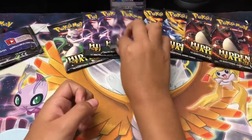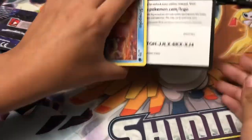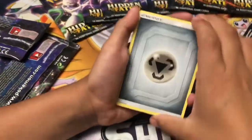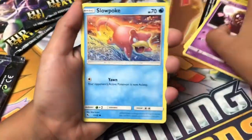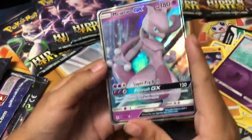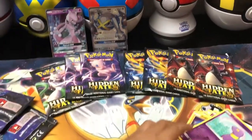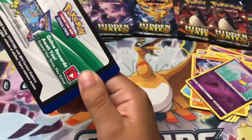Let's open the first pack. Here's the code card. We got metal energy, Charmander, Slowpoke, fairy energy, Koffing, and a rare — it comes in as the Mewtwo GX! Yes! This is my third Mewtwo — I think I have three of them now.